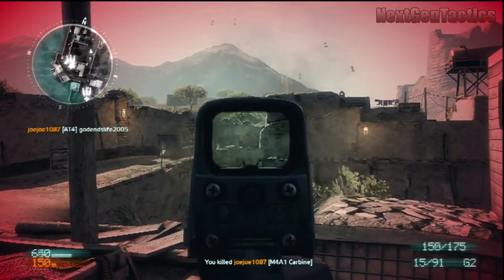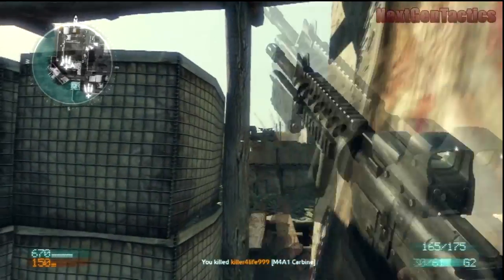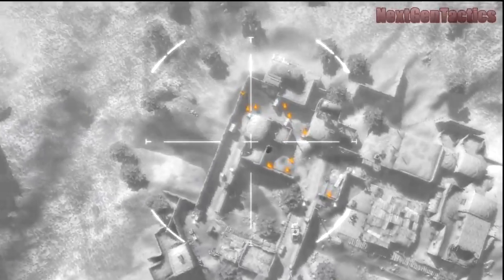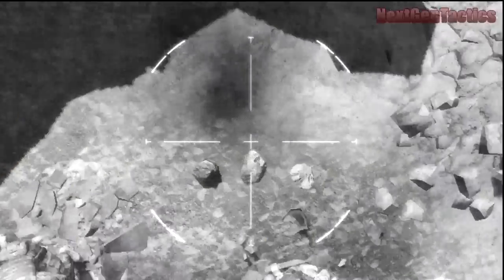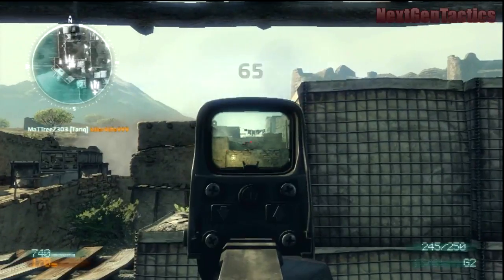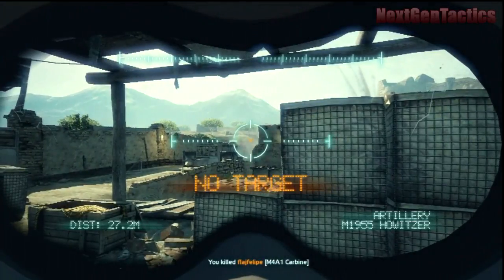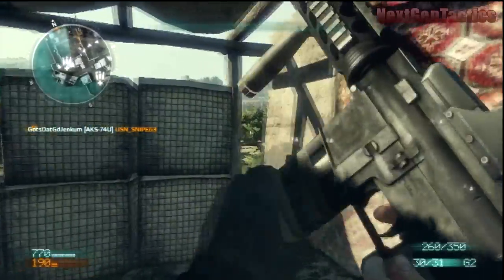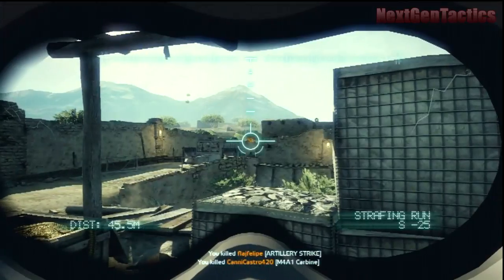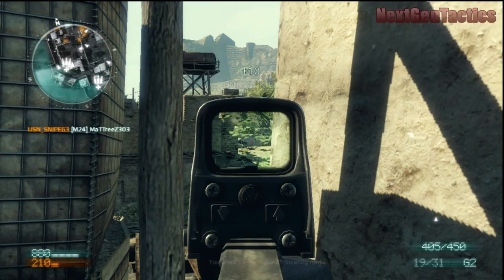Lucky I didn't die there. Tip number two: be aware of where your enemies are coming from. Not only do you need cover to avoid getting shot, you need to know where enemies are. This comes with experience on these maps — you need to know where the spawns are, look at your mini-map and radar, know when spawns switch, and know where people are firing from. The mini-map in the top left corner gives you a solid sense of where guys are coming from.